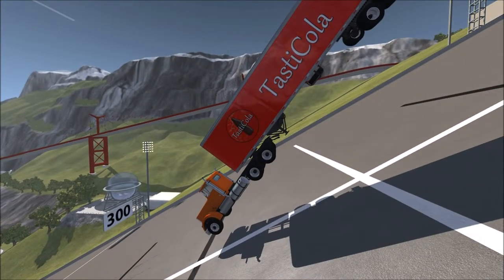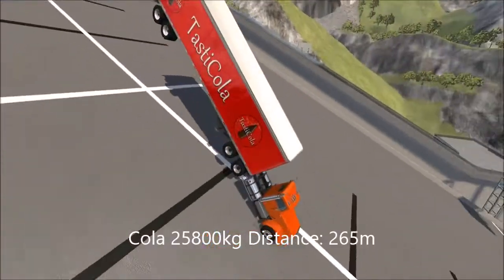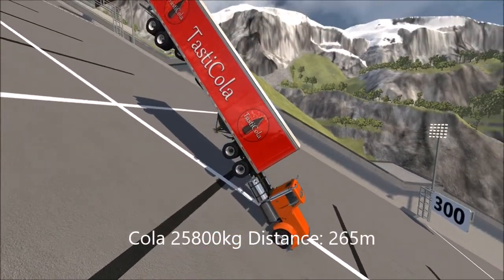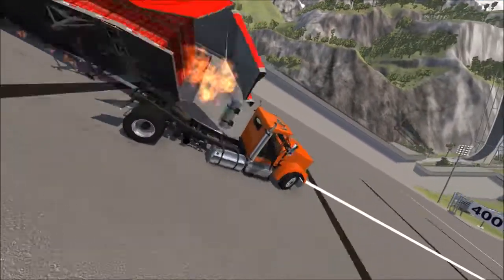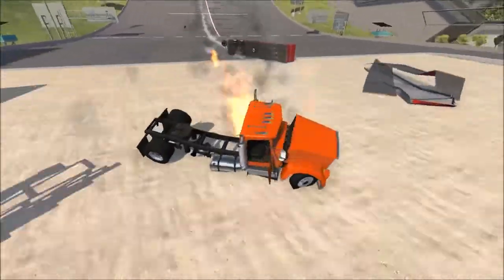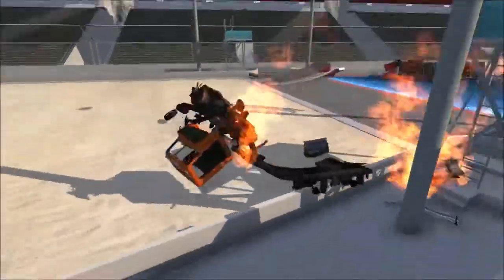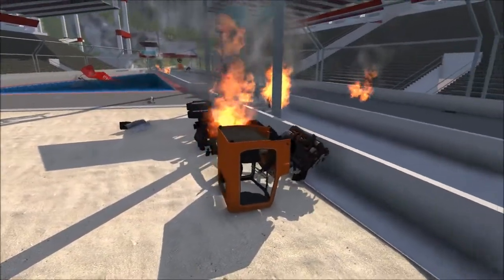We're definitely over the 250, and over the 260. There we have touchdown pretty much right at the halfway point. We're going to call that a 265-meter run here for the Tasty Cola 25,800 kilograms. Not quite enough to best its sibling.